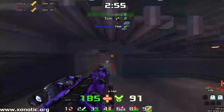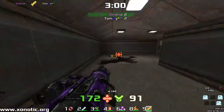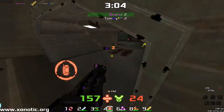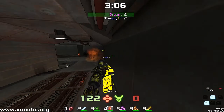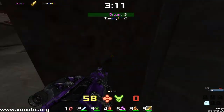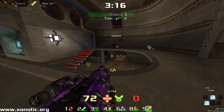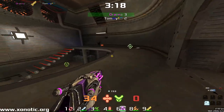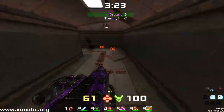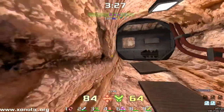Finds the second frag for himself with a nice guided rocket. And still manages to pick up the Mega Health — Tommy denied from that. Good bit of damage coming out here from Tommy. Drainer's struggling to get into that door; it's quite a tight little door. Drainer's just spamming the Crylink down.